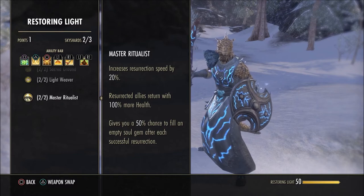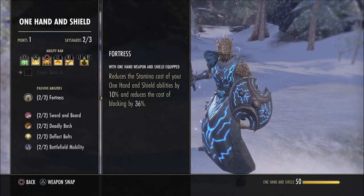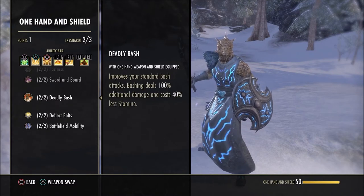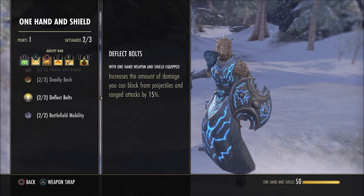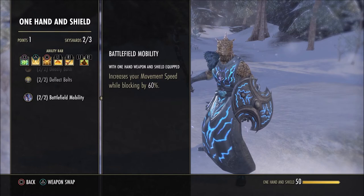For One Hand and Shield passives, take all of them. Fortress reduces stamina cost of one hand and shield abilities by 10% and reduces the cost of blocking by 36% — the extra blocking reduction is very nice. Even without one hand and shield abilities on your bar, the 20% blocked damage reduction is amazing. Deadly Bash — you're doing it for the reduced cost, not the damage. Deflect Bolts increases the amount of damage you can block from projectiles and ranged attacks by 15%. Battlefield Mobility — you're not really permablocking much, but it's nice to move quickly when you do.